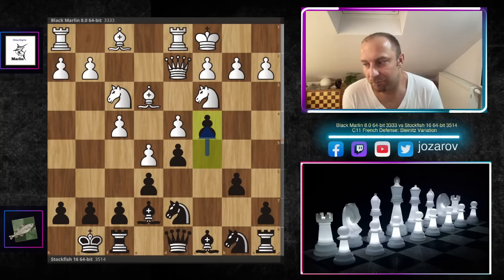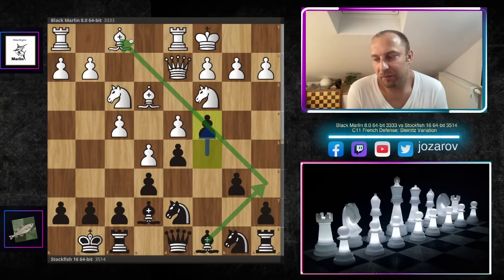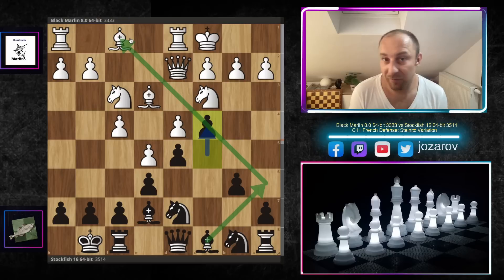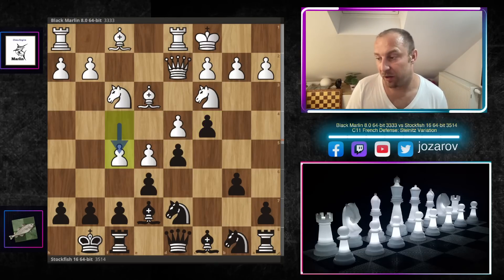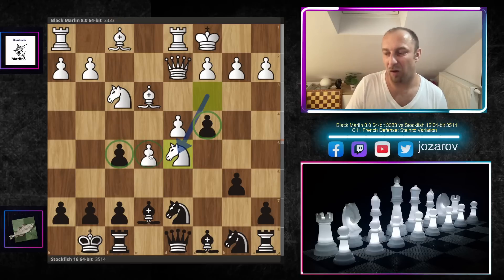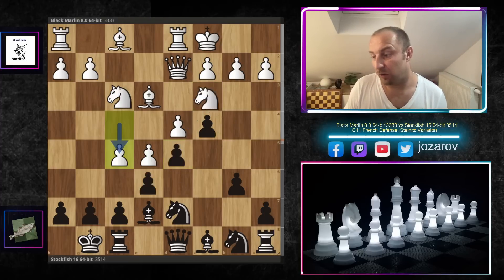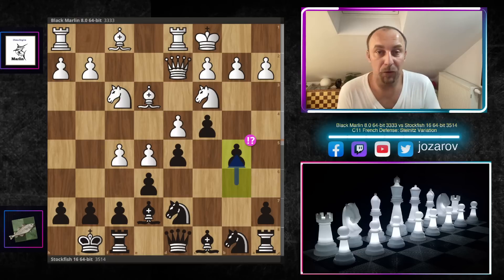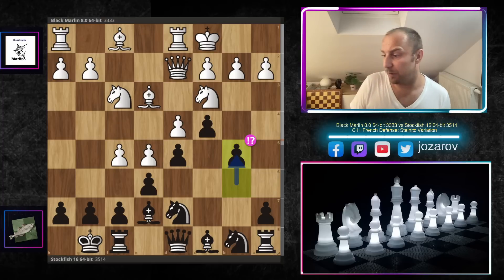The move c4 expands on the queenside but blocks out the potential activity of the light-square bishop — so it's almost like you can no longer count on that bishop. However, Stockfish will find a way to get this bishop back into the game. Now a very interesting choice by Black Marlin: f5. You cannot take on f5 because then the knight comes to d5 and there are tactics with e6 letting the position explode in front of black's king. That's why Stockfish plays the beautiful b5 sideline.